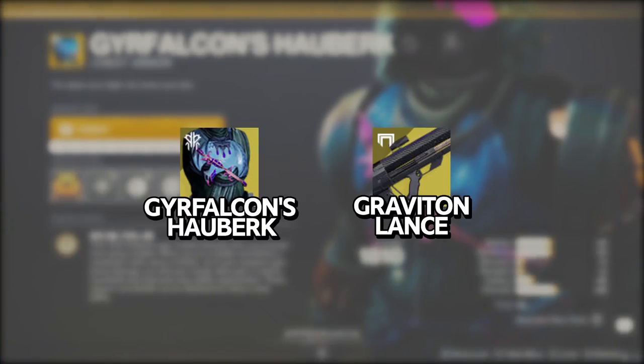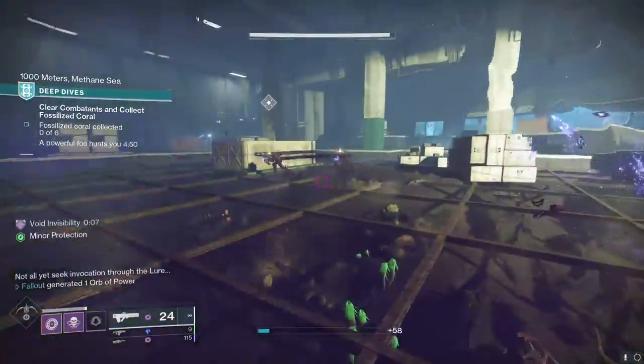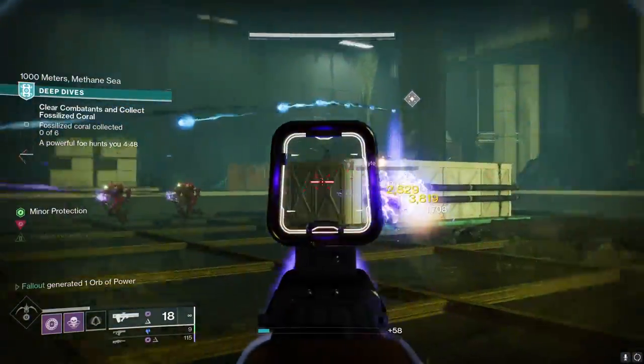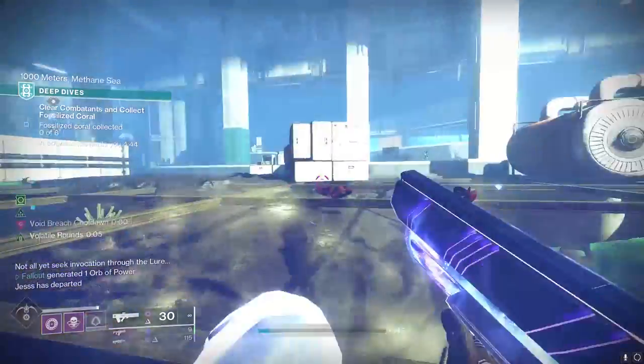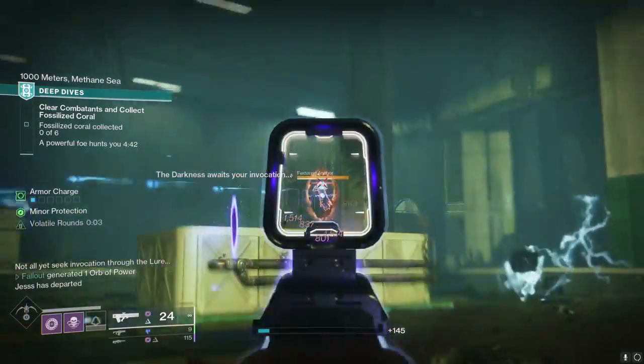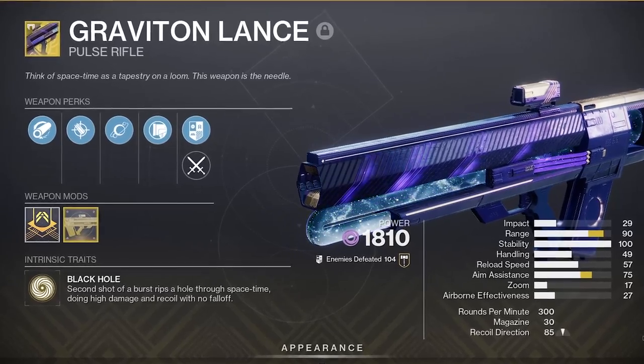First up, Gyrfalcon's Hauberk and Graviton Lance. This combo gets a special shoutout because it's about to get buffed to an insane level. Here's how the combo works: go invisible with your hunter however you want. When you emerge from being invisible, either via waiting out the timer or just shooting your weapon, your void weapons now have volatile rounds. Enter the Graviton Lance, which is already no stranger to causing explosions.